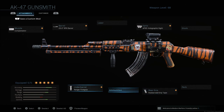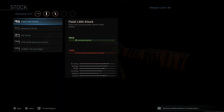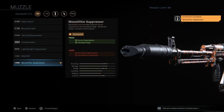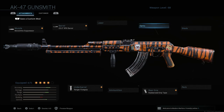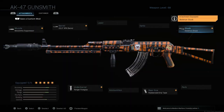For the other class setup, all I do is drop the optic, drop the muzzle, put on the skeletal stock, and put on the monolithic suppressor. The monolithic suppressor gives you sound suppression, damage range, and aim walking steadiness, with aim down sight speed as the con. The reason I pair the skeletal stock with the monolithic suppressor is that if you just have a sight on with this, you're going to have a good bit of mobility decrease. With the skeletal stock on, that mobility decrease is minimal.